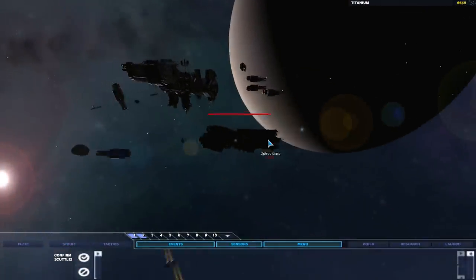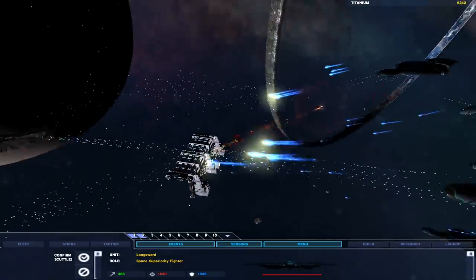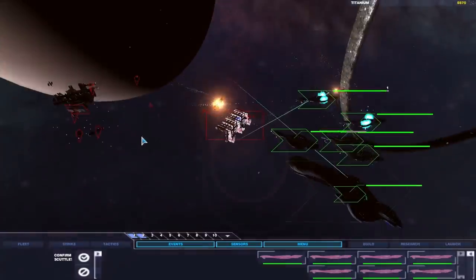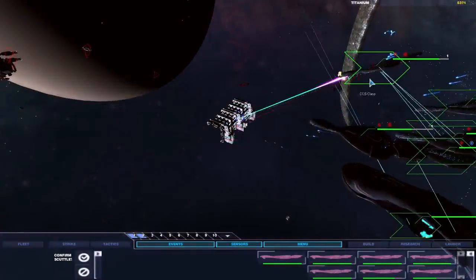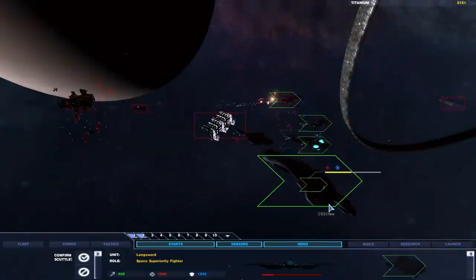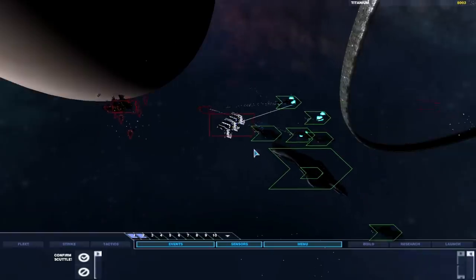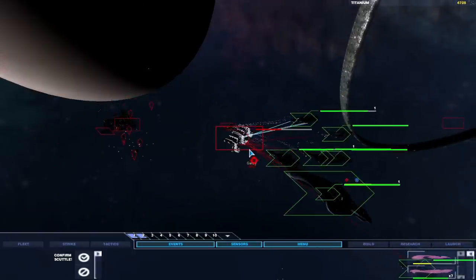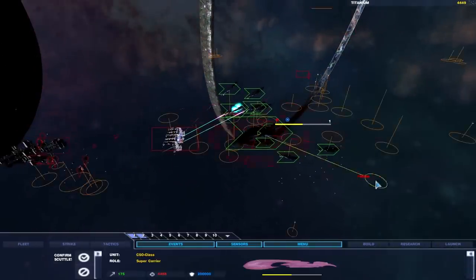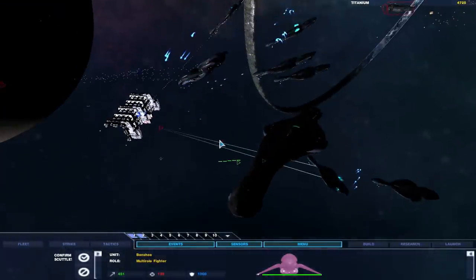I love the MAC cannons from the UNSC. Longswords are also pretty darn good — problem is that as soon as the longswords get into range of the millions of plasma beams coming out of the ships, it becomes a little bit pointless to have them. The banshees do very little damage in comparison to the longswords — they're more of an overwhelm-with-sheer-numbers unit. Let me check out the damage of the banshees. Longswords have about 1,000 damage. Banshees are definitely the weaker of the two.